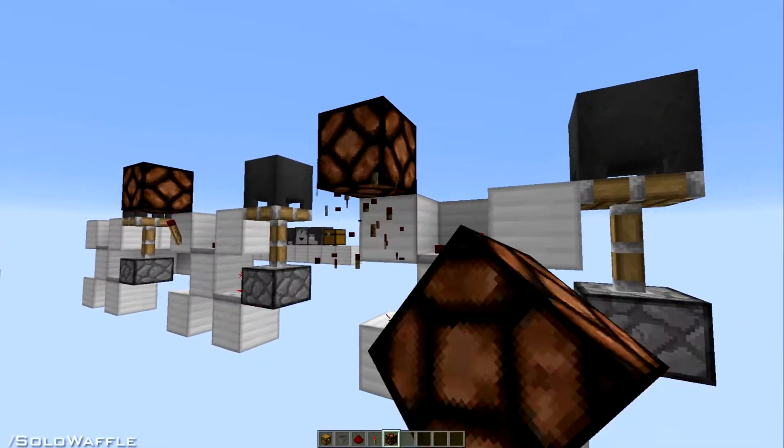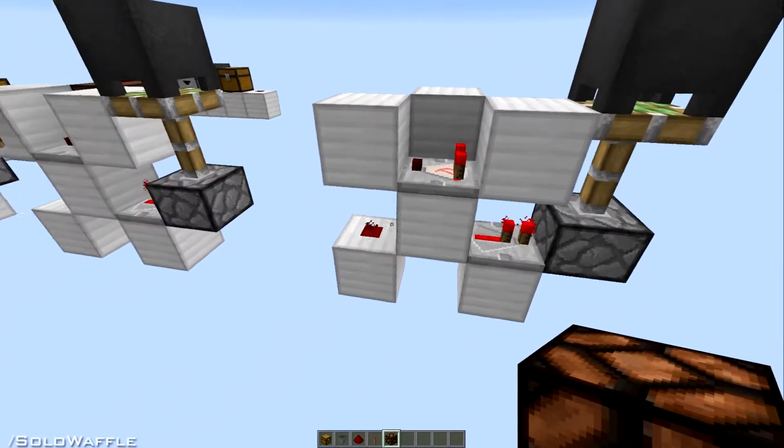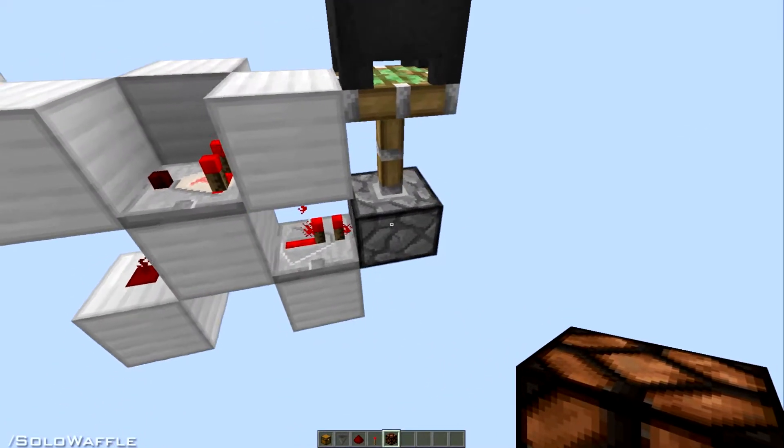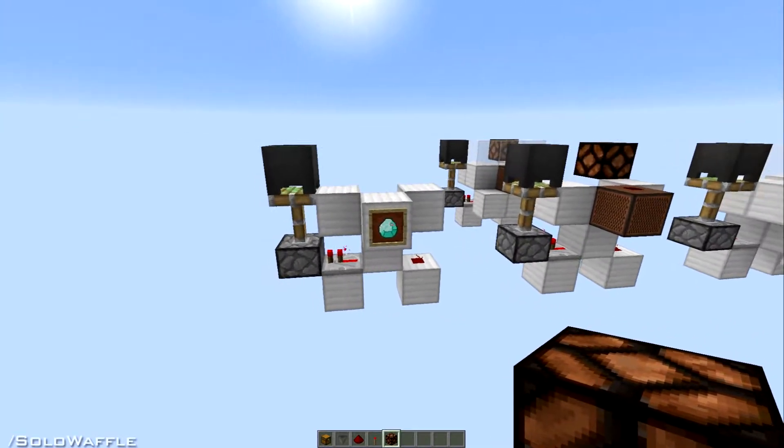And as you can see, it's pretty easy to make. I just have a light up there to show the output, but you'll just need an X of blocks, a redstone here, a comparator, a repeater, a sticky piston, and a full cauldron of water. And that pretty much does the entire thing.